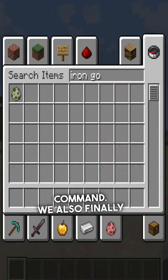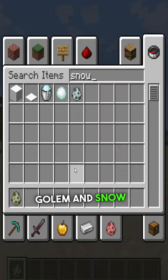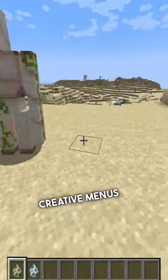We also finally have spawn eggs for the Iron Golem and Snow Golem in the creative menus.